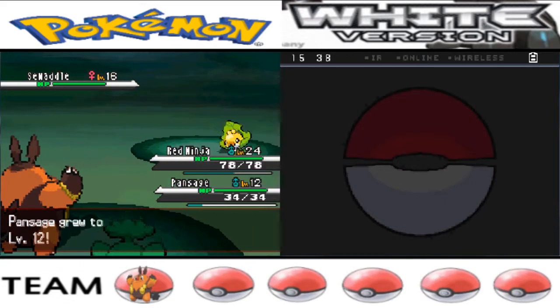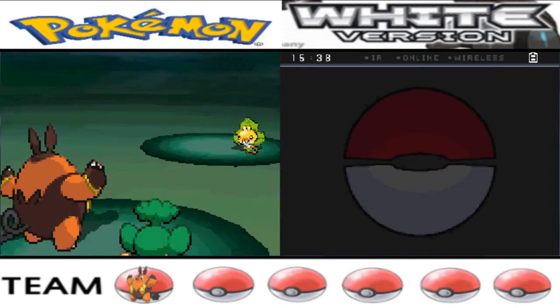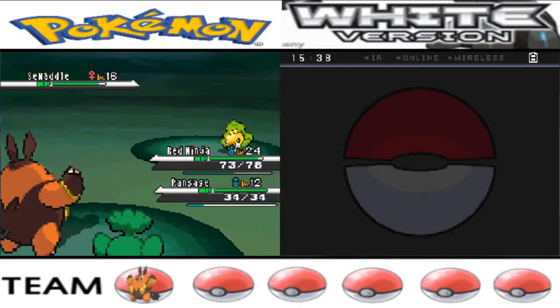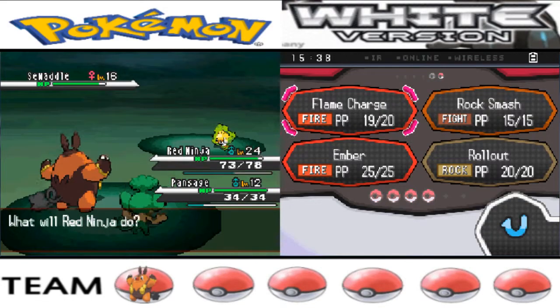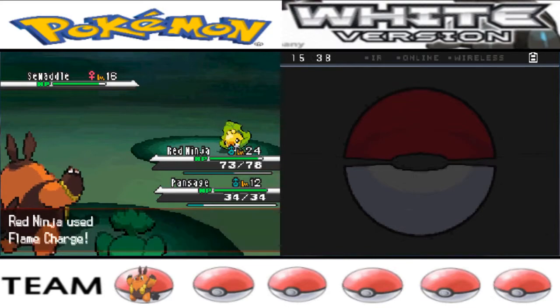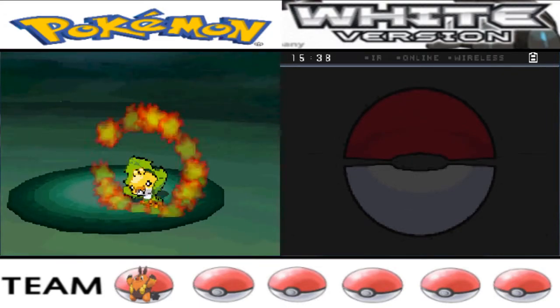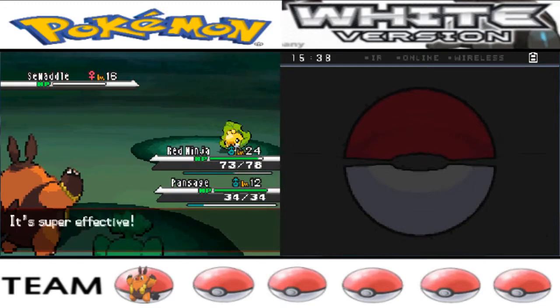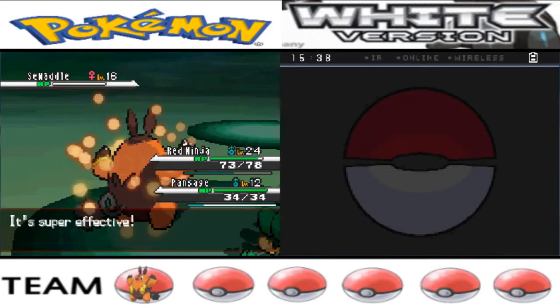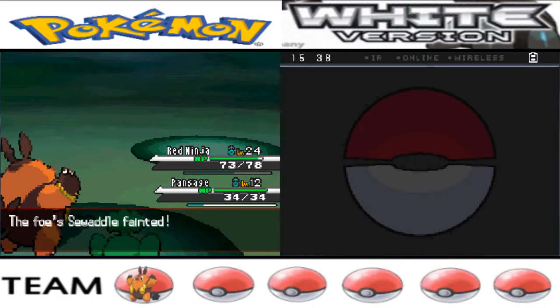I'm just using Pansage for now — I still don't have a second team member. This is where it gets weird because I'm forced to use Pansage, but I'm too lazy to take him out of my party. Taking out these Swaddles — there you go.